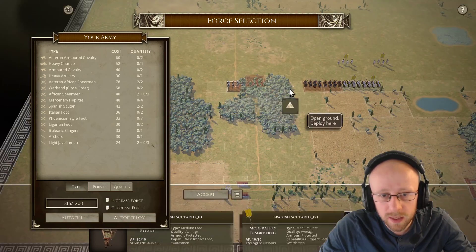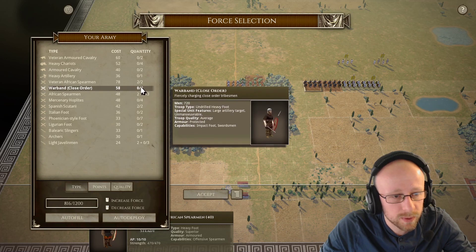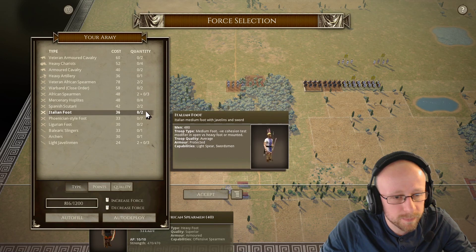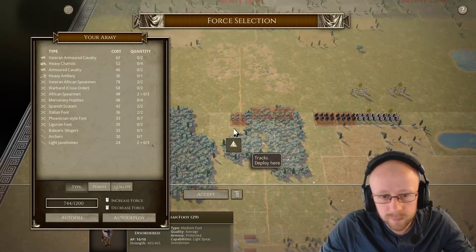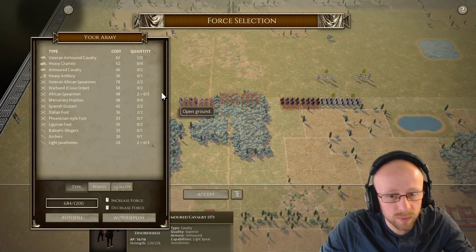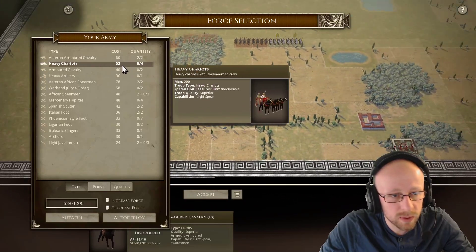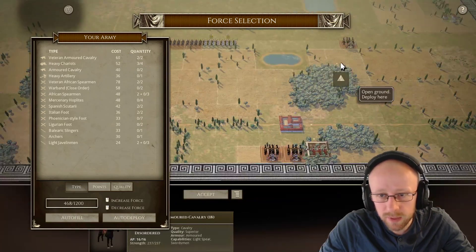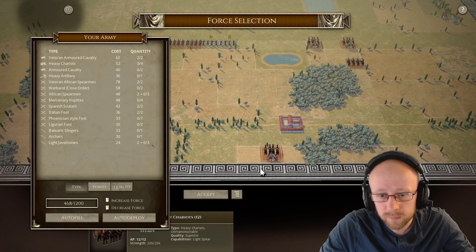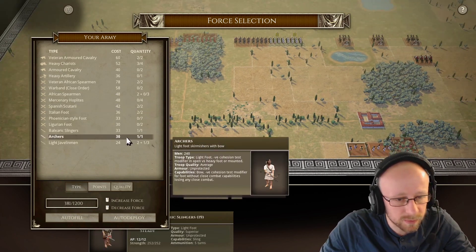We're going to go with some Italian foot and then one veteran cavalry unit sitting behind on the left. Three chariots are going to dominate the extreme right, and then we get to spend all our remaining points on lights.